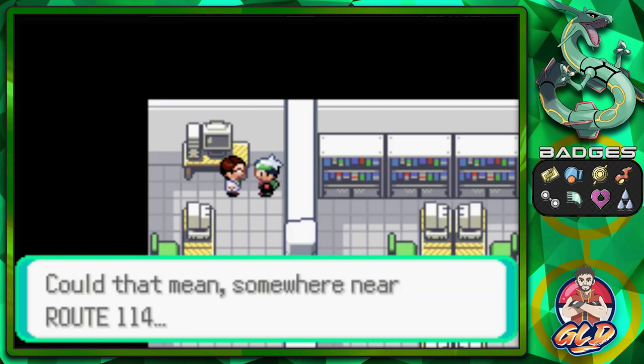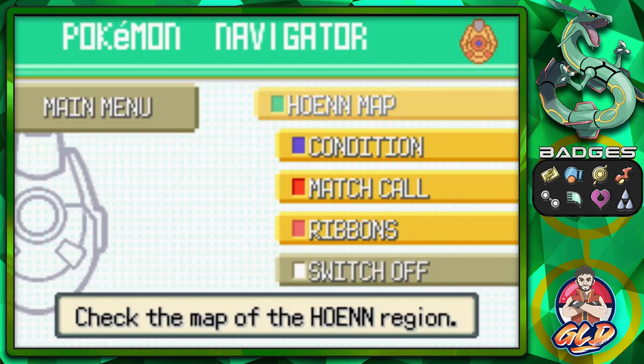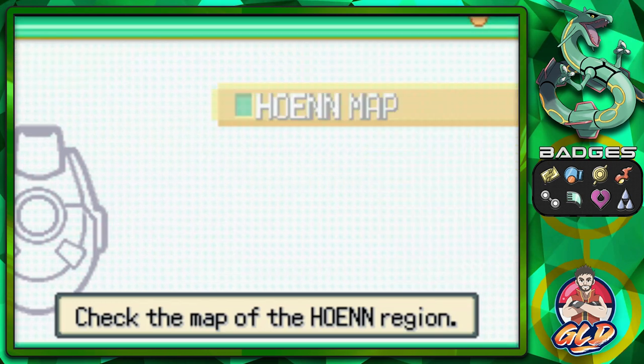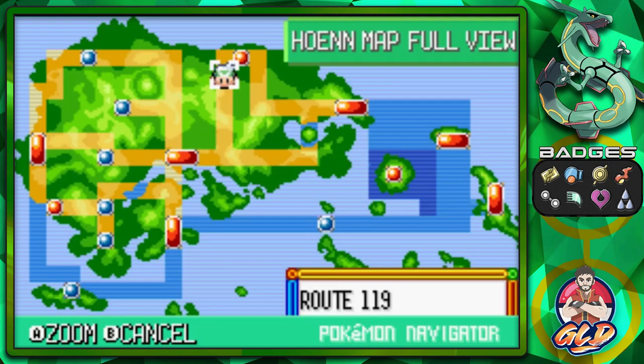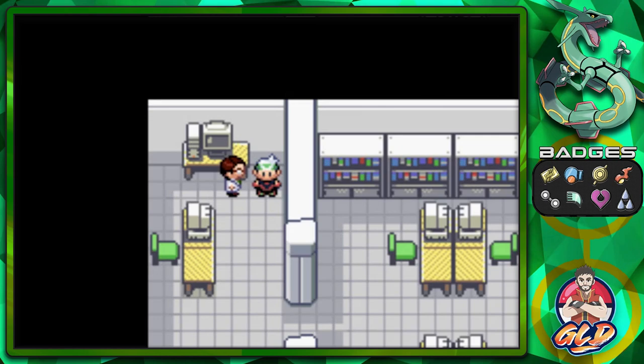So what we need to do now is go straight to Route 114 — we're going to start off with Groudon. There have been a few places in Pokemon Emerald that are a little different than Sapphire and Ruby, and that is there are slabs of stones in certain spots. Route 114 happens to be right over here — oh, would you look at that, it's next to Fallarbor Town.